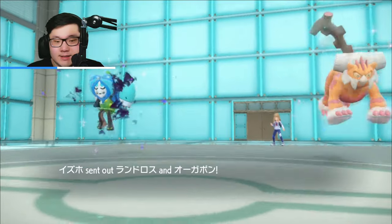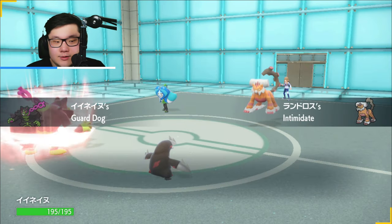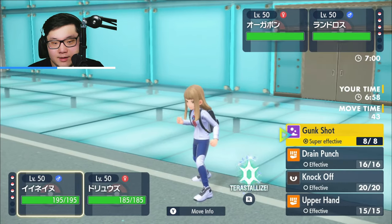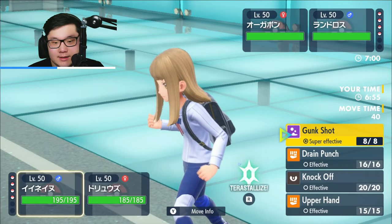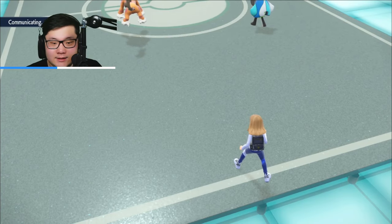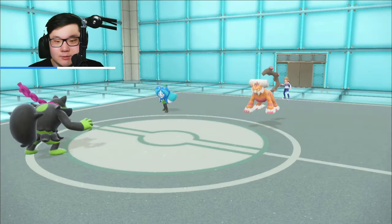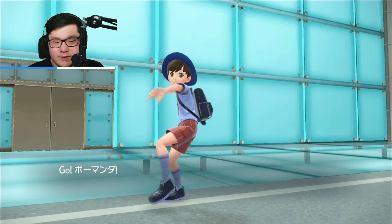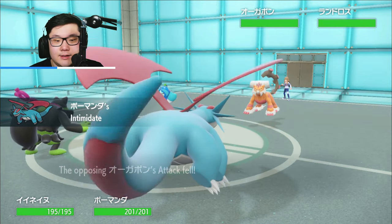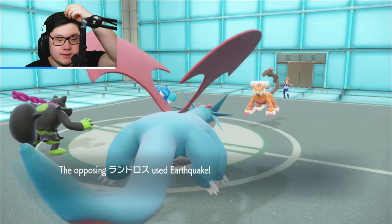Landorus plus Ogerpon — alright, this is a really good lead for me as I'll lead Okidogi and Excadrill. I think the safe play is a Salamence switch and a Drain Punch. I could Knock Off the Landorus here, but I like the idea of Drain Punching for chip damage and getting Salamence in for Intimidate. The Tailwind the following turn seems really nice. Bring out Salamence, get that Intimidate off into Landorus. They go for Spiky Shield — not surprised, they risk the Gunk Shot. It is going to be an Earthquake.